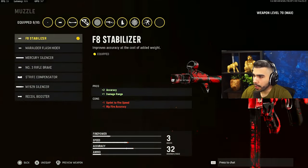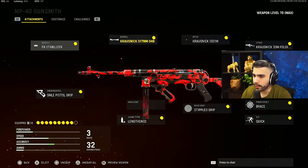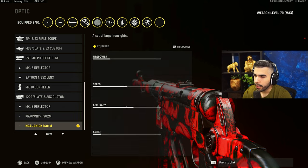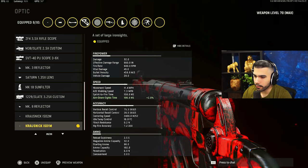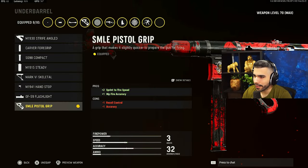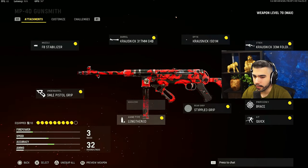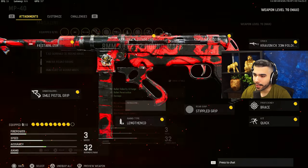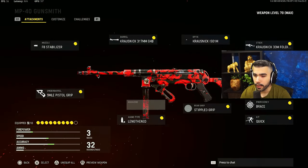Let's get right into the class setup. For the muzzle we got the F8 Stabilizer, we have the 317mm barrel. For the optic, there are two iron sights - whichever you prefer, they're both really good, this one gives you a little bit of aim down sight speed. We got the folding stock, the smiley pistol grip, the stipple grip, lented for ammo type, brace and quick. No mag damage rounds - that's actually not allowed in CDL, it's gonna be banned.